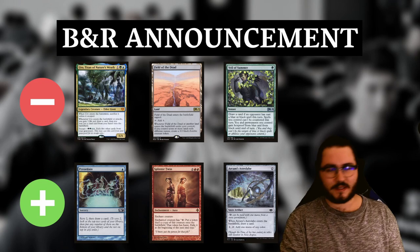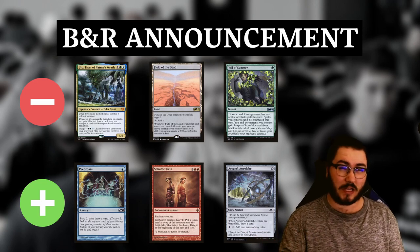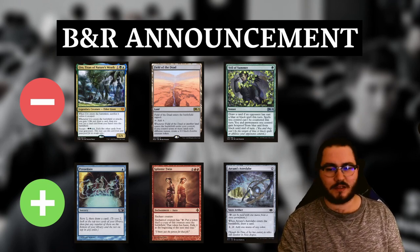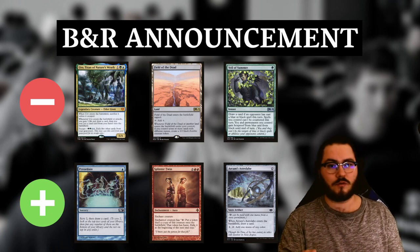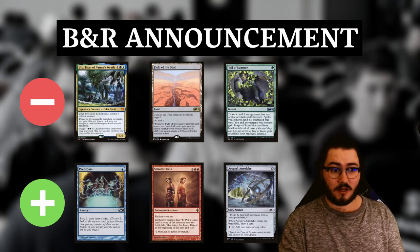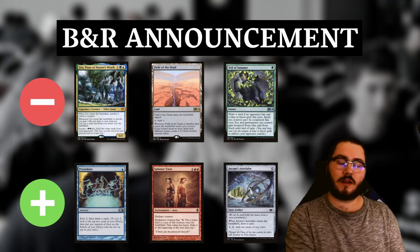Regarding unbans, which are way more exciting than bans, I think Preordain is the safest unban of the bunch. It was banned about ten years ago alongside really broken stuff like Rite of Flame out of the Storm deck. I believe it would be perfectly fine and would bolster blue decks without Uro, which is gone for sure. Maybe Field of the Dead is gone too, and I assume Prowess or Death Shadow or Lightning Bolt-style decks will be tier one or better after Uro is banned. A bit more consistency would be welcome for other decks, and I don't think Preordain would break anything in half.